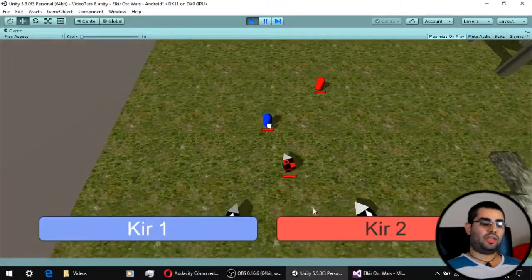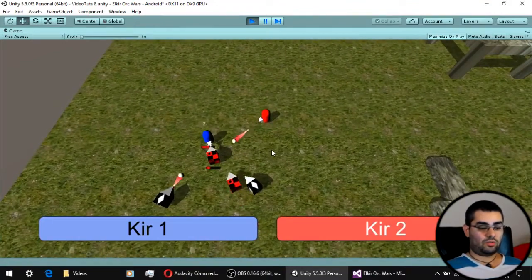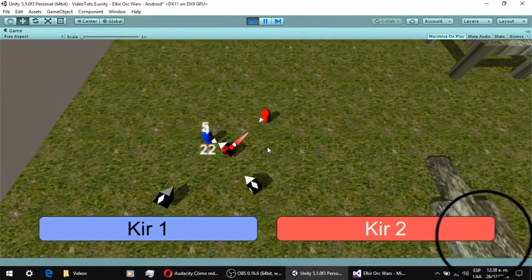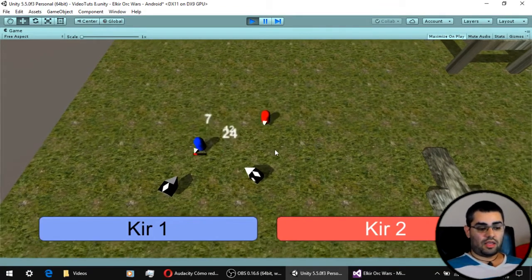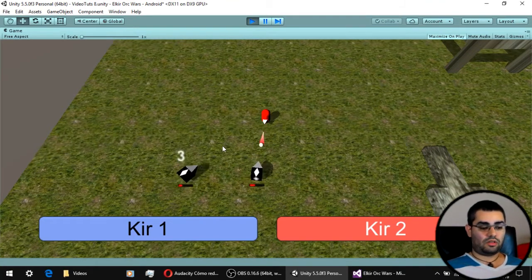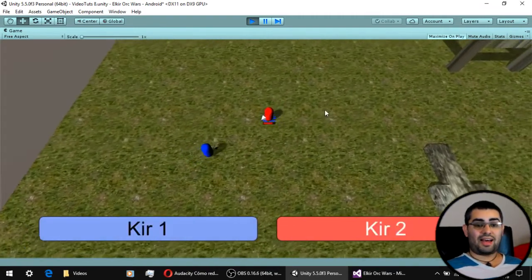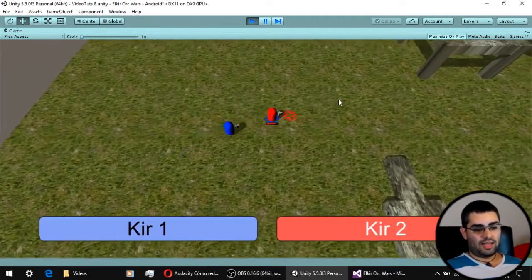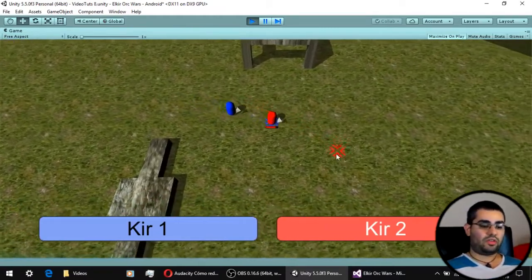In the last video we saw how to make attacks from a distance using projectiles and also how to do some healing. In this video we are finally going to give our enemies the ability to attack, move around, and we are also going to make a simple spawn system for our enemies to be spawned on the scene. And we are going to give our enemies an alert system so that they can tell their friends when they spot one of our units.